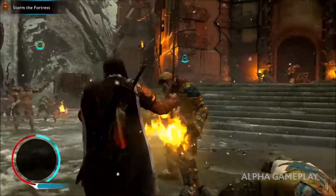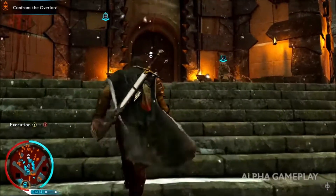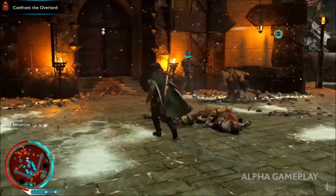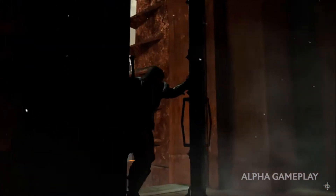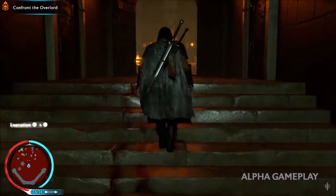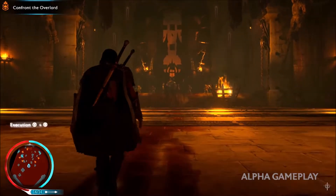Now with the power of the new ring and the help of our followers, we've defeated the war chiefs. We can face our ultimate nemesis in this fort — the Dragon Lord himself. It is time to take what is ours. With the nemesis system, every overlord faced by every player will be unique to their world, and the throne room itself has been customized by the overlord as his personal combat arena.